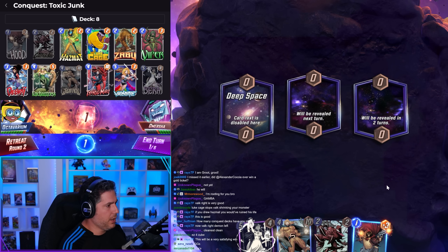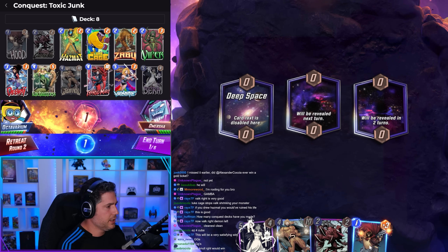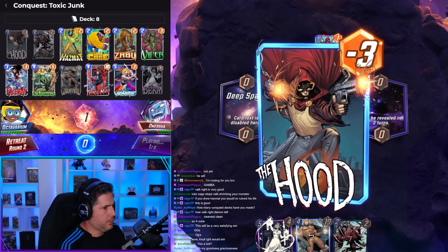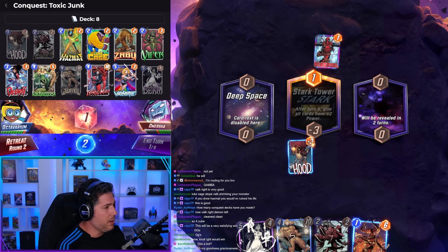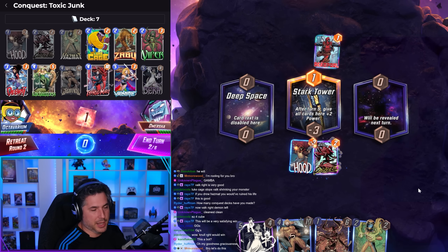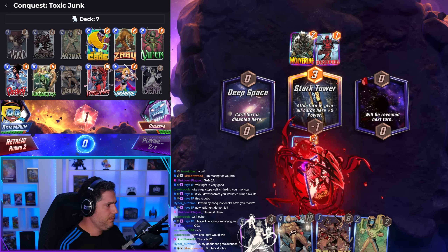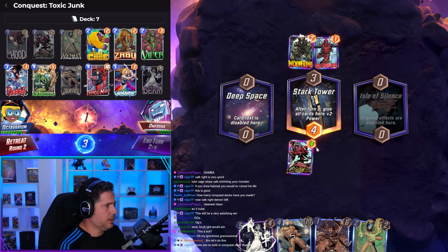This is not a deck we match well against, not at all. Sentry into Deep Space is actually really good for us. We've not been facing bots at all - we faced one bot earlier on and it was like a ruthless cheating bot that was borderline infuriating to play against. But we've not been facing bots. I know that some people have been reporting quite a few bots, but our experience has been a little different.